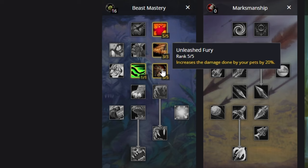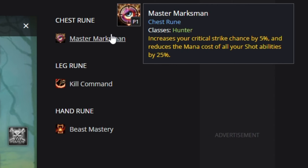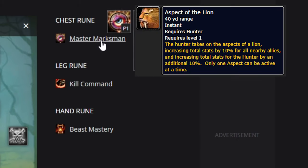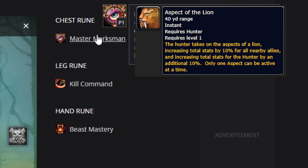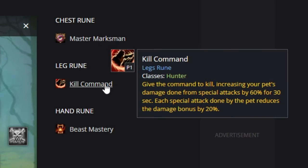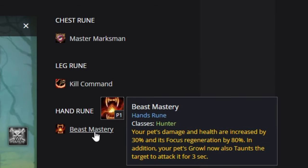Arguably you can drop one point from Unleashed Fury and put it in Improved Pet — that's entirely up to you. For runes, the chest rune is Aspect of the Lion; it's not on this website currently so Master Marksman is a placeholder. The Kill Command leg rune is a no-brainer for Beast Mastery, and of course the Beast Mastery hand rune makes your pet tankier and deal more damage with more focus.